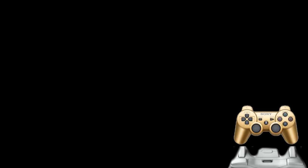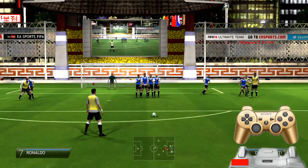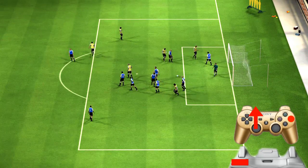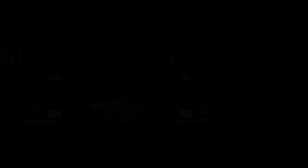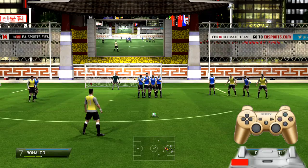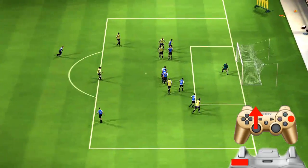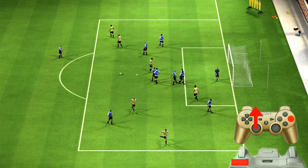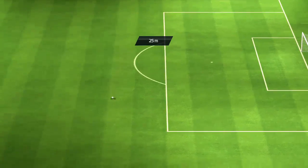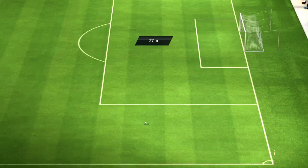Desde la misma distancia, vamos a hacer que el balón vaya por encima de la barrera. Para esto no hace falta amagar ni nada. Simplemente pulsamos LB o L1, echamos el joystick hacia arriba y cargamos la barra de potencia: unas tres barras, o tres barras y un poquitín. El portero hace la estatua. Este disparo por encima de la barrera es muy efectivo.